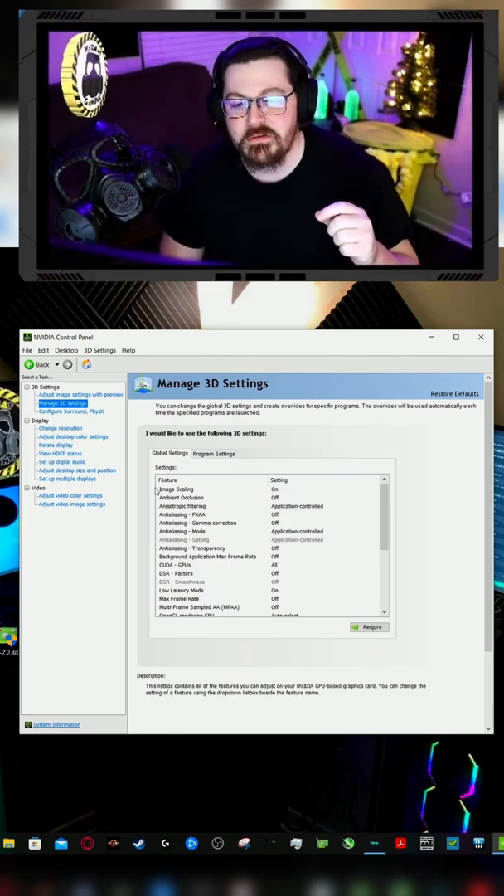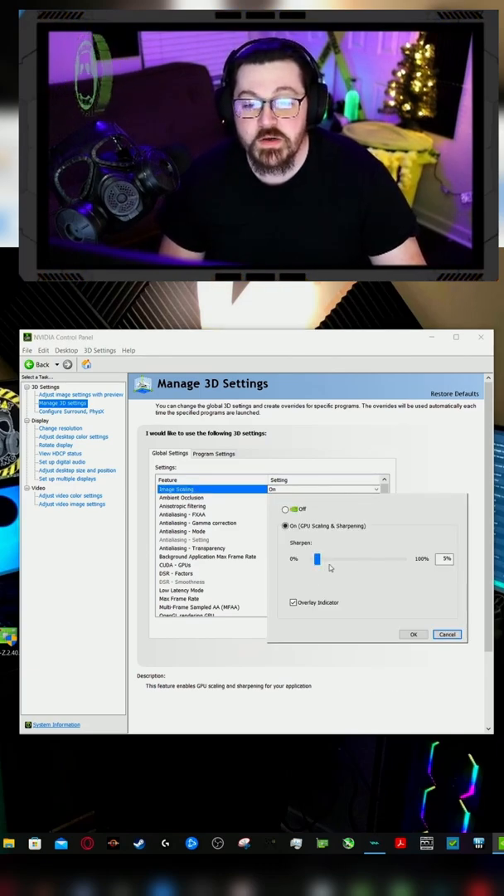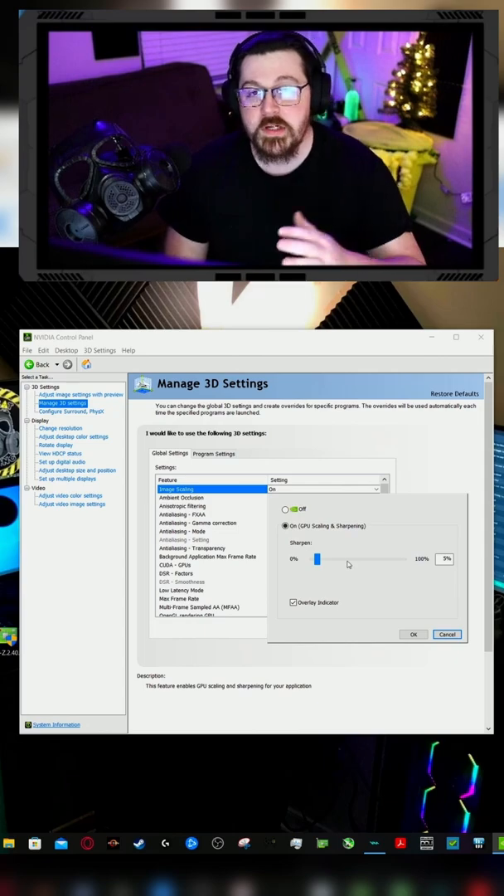If you have the latest updated driver from NVIDIA, you're going to see one here that says Image Scaling — turn this on. This also adds a sharpening filter, which you can turn up or down depending on your preference.